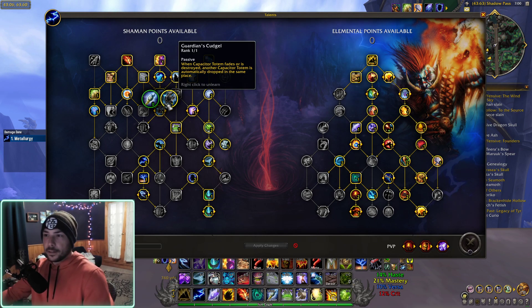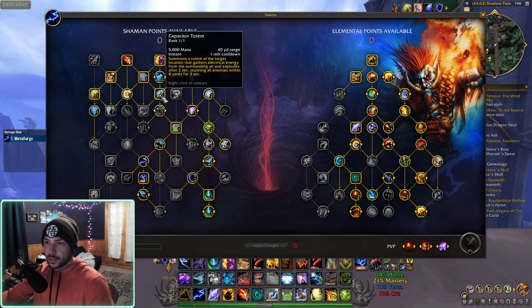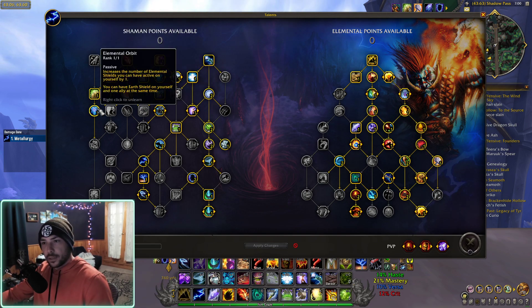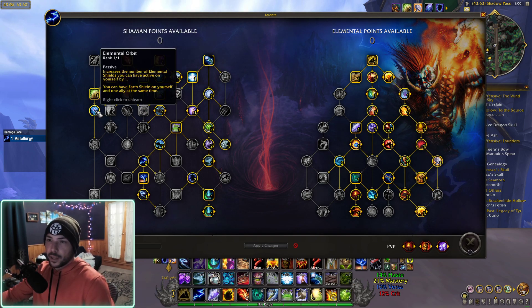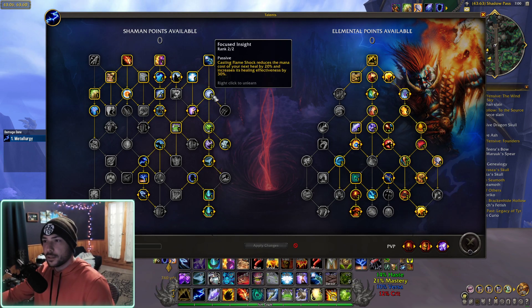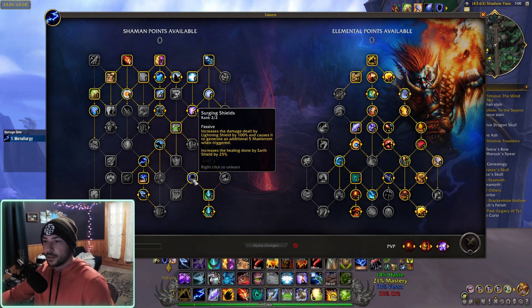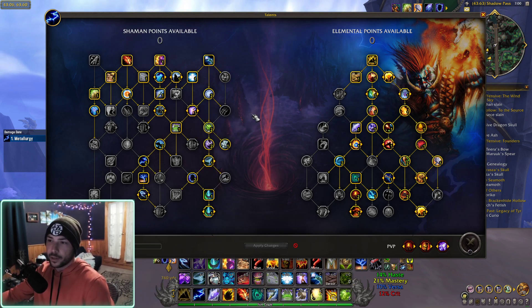Cap Totem — Guardian's Cudgel drops a second totem after the first one's gone, which gives you a longer stun. Earth Shield with Elemental Orbit gives you another shield so you can have both Lightning and Earth Shield. I also run Surging Shield, which gives me some extra passive Maelstrom generation — very good for melee cleaves. My healing is also increased by Earth Shield, which pairs very well with Focused Insight, which I never see anyone take. Every time you cast Flame Shock, it reduces the mana cost of your next heal and increases its healing by 30%. Paired with Earth Shield, healing is going to be very, very good.